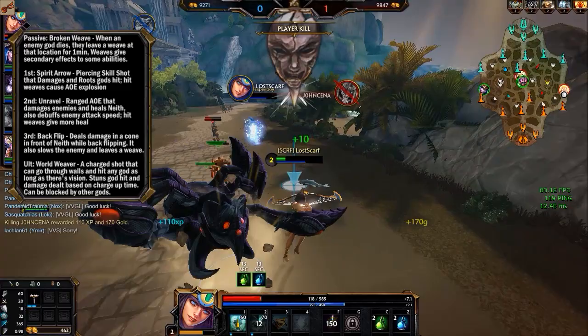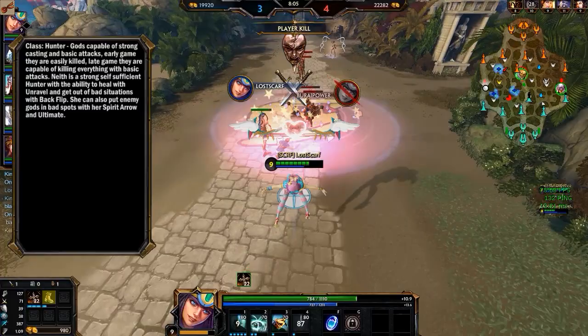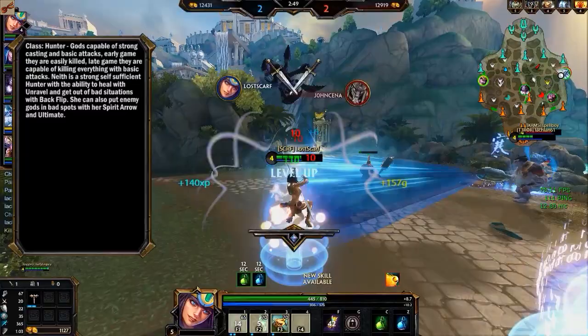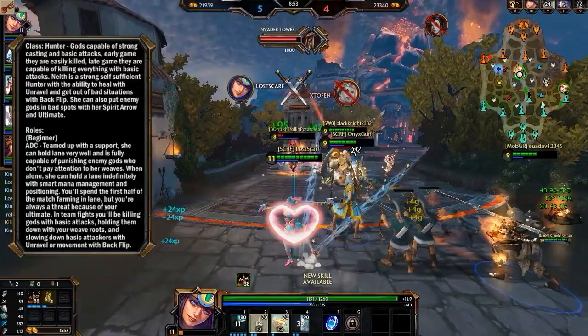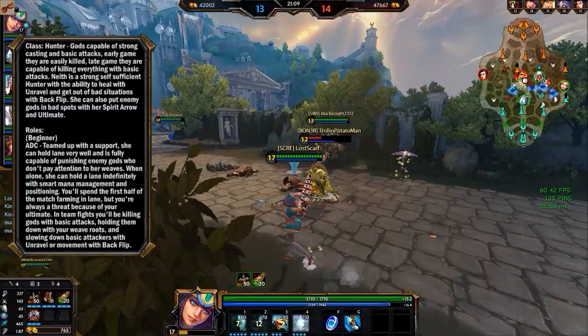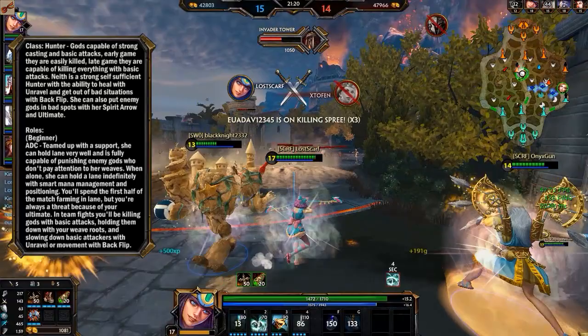Class and Roles. Neith is a hunter. These gods are capable of strong casting abilities and basic attacks. Early game, they're easily killed. Late game, they're capable of killing everything with basic attacks. Neith is a strong, self-sufficient hunter with the ability to heal with Unravel and get out of bad situations with Backflip. She can also put enemies in bad spots with her Spirit Arrow and ultimate, or just finish people off that way. When it comes to roles, it's the ADC role for her. Teamed up with her support, she can hold lane very well and is fully capable of punishing enemy gods who don't pay attention to her weaves. When alone, she can hold a lane indefinitely with smart mana management and positioning. You'll spend the first half of the match farming in lane, but you're always a threat because your ultimate can be cast at any time to cause a lot of trouble through stun or damage. In team fights, you'll be killing gods with your basic attacks, holding them down with your weave roots, and slowing them down with your Unravel or Backflip, which can cause a lot of trouble.